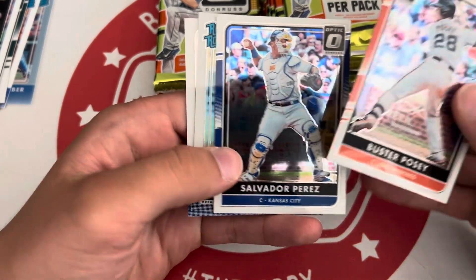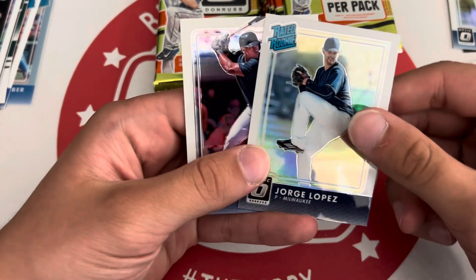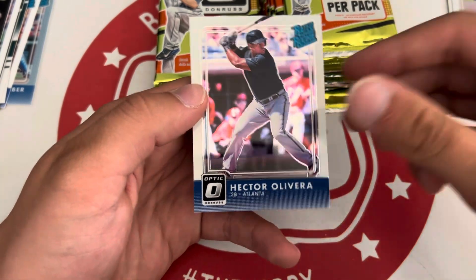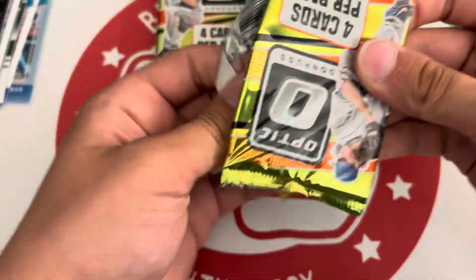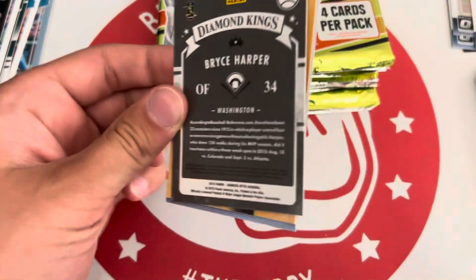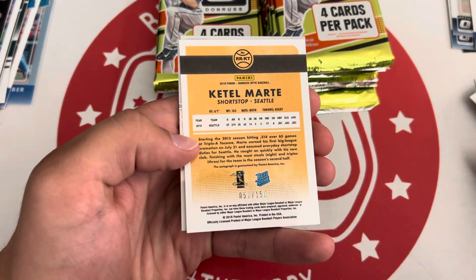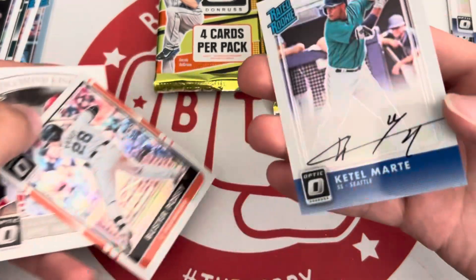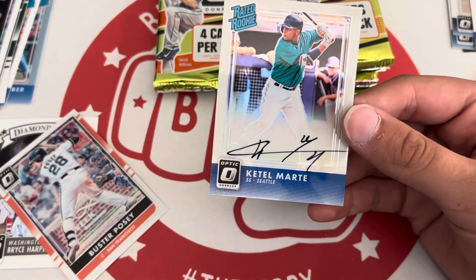Posey. We got a rated rookie holo of Jorge Lopez and Hector Olivera. From the other stack — Ryan Braun. Oh, is this an auto? Nice — Starling Marte, rated rookie auto numbered to 150.